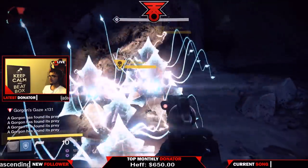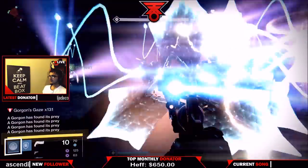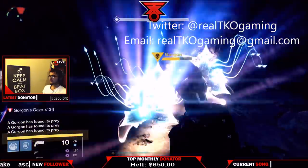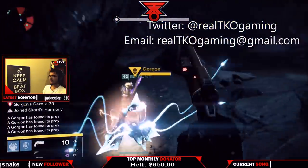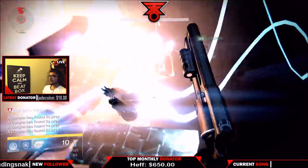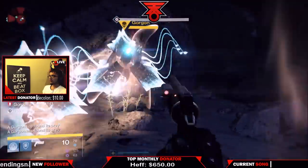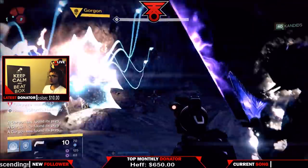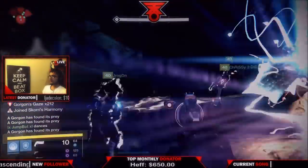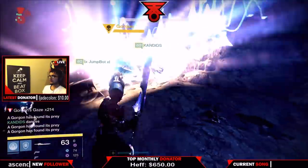We switched to Weapons of Light and had Dark Drinker swords, and these Gorgons got destroyed. Be careful — with all those lights it's going to look like a rave, you can actually have a pretty nice dance party as well. Guys, this video as well as so many more are going to be coming out on this channel to help you guys with Age of Triumph, which is about to drop. And as you guys know, Destiny 2 is coming out later this year — we're going to be with you guys for the long run.